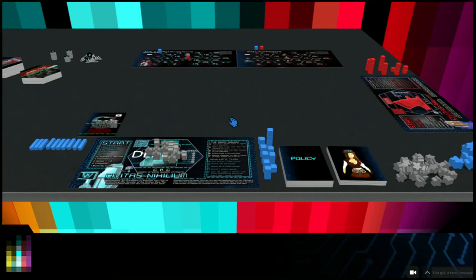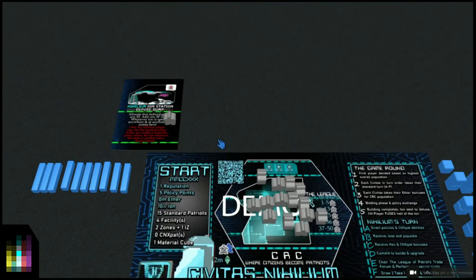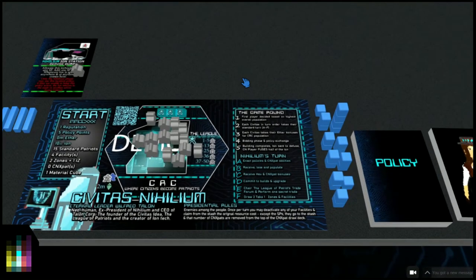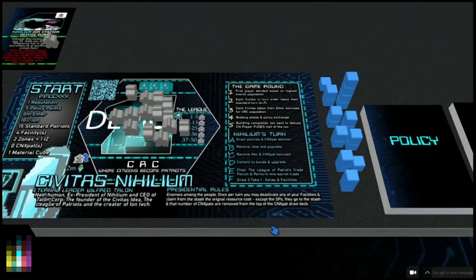Civitas Nihilium is starting with a demo amount of stuff - they would normally start with an awful lot more Standard Patriots and a lot more Ion as well. But we're going for the full four facilities in two zones plus one IZ zone as we're doing with Wilfred Talon. We've also got the 'enemies among the people' special presidential rule: once per turn you may deactivate any of your facilities and claim from the stash the original resource cost, except the Standard Patriots go to the stash, and that number of CN expats are removed from the top of the CN expat draw pile.